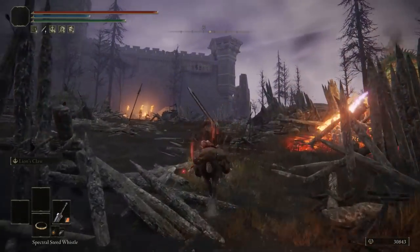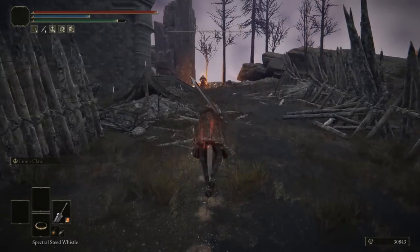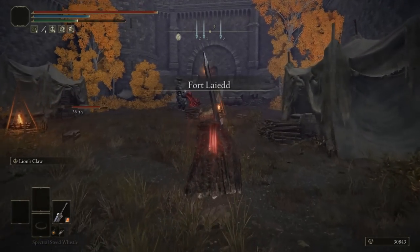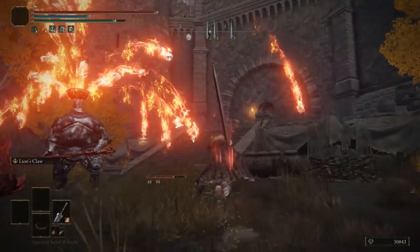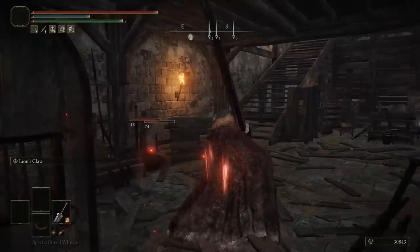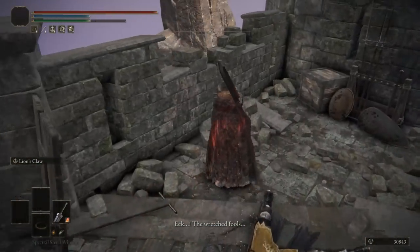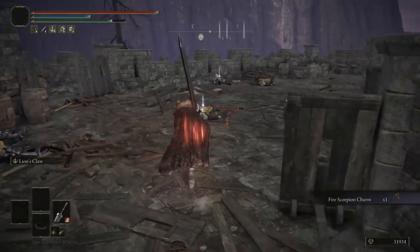We can then head towards the northwest. You can avoid most of these enemies by going towards the left. We then locate the left side, go towards the stair steps, go all the way up, take a left, and you should see a mini boss. We're going to avoid him completely — just go up, locate the stairs, locate the door, interact with it, and go up towards the next set of stairs. Jump over the wall and you should see the talisman next to the spirit. There you go — we now have the fire scorpion charm.